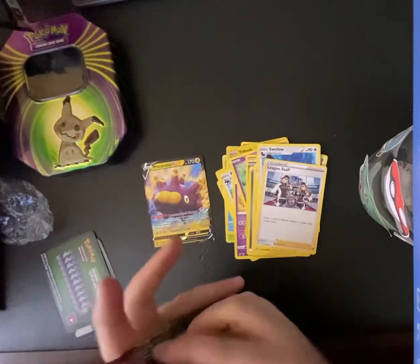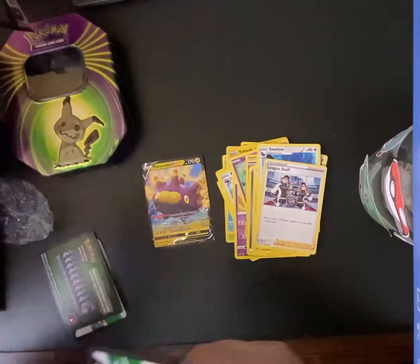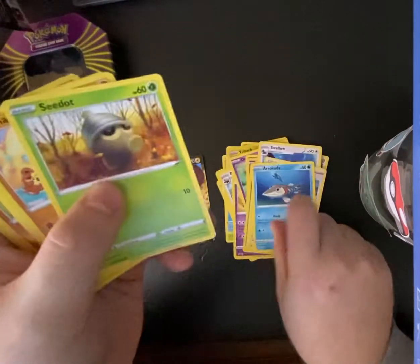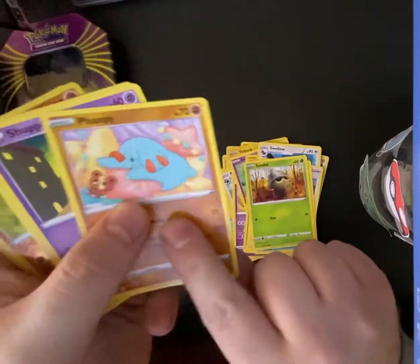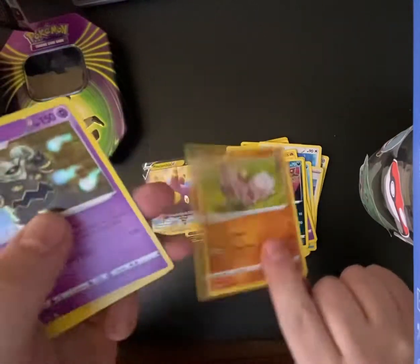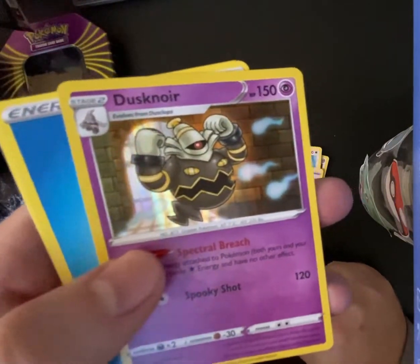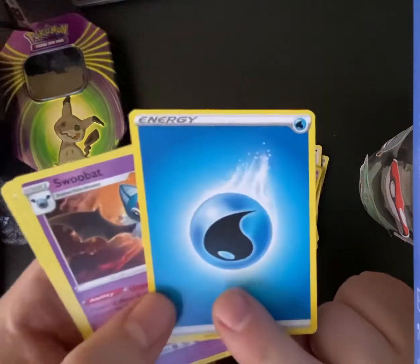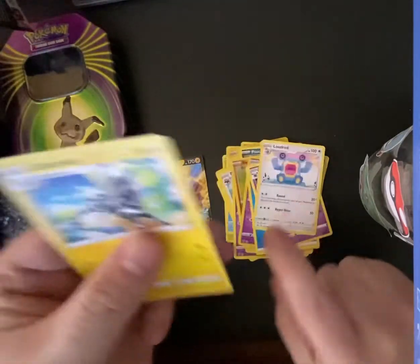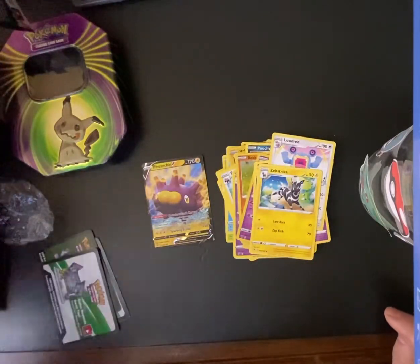And then last but not least, one more pack to open. We have Arrakuta, Seadot, Fanfeed, Shuppet, Puchiana, Rockruff, Hollow, Dusknoir — I'm thinking of the small version. We got the Water Energy, Swubat, Laudrid, and Zebstrika. And that is the Mimikyu tin.